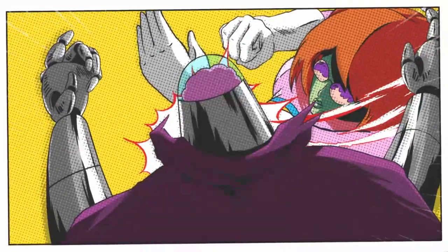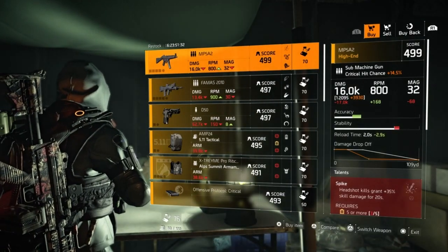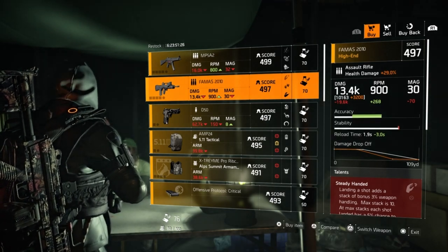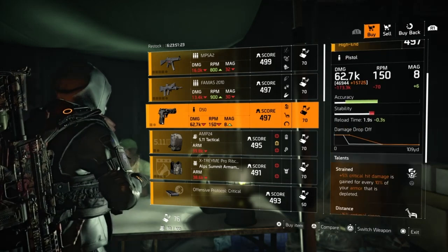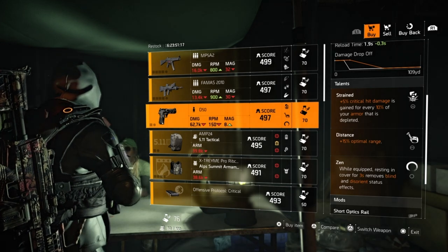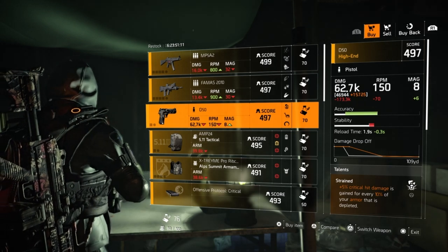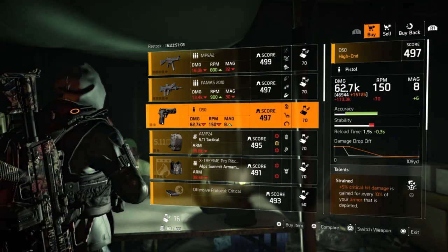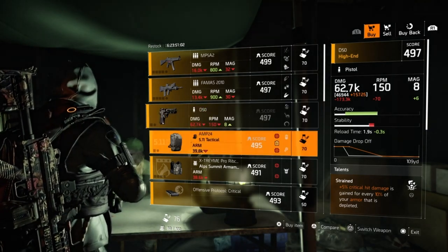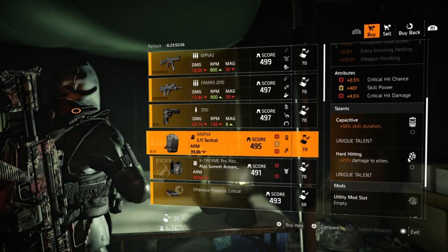Moving on to DZ South. This vendor currently has a MP5A2 with Spike Accurate Cannon. A FAMAS 13.4K with Steady Handed Jazz Hands Double Duty. A D50 with Strained Distance and Zen. So all you out there that haven't completed the Liberty 50 Cal Pistol — which is also the D50 — and you need one to do that with, if you're having a hard time trying to find one in the open world or in the DZ, you can come buy one and finish out that side quest for that Liberty Pistol. Next we have a 511 Backpack with Crit Chance, Skill Power, Critical Hit Damage, 50% Skill Duration, Hard Hitting.